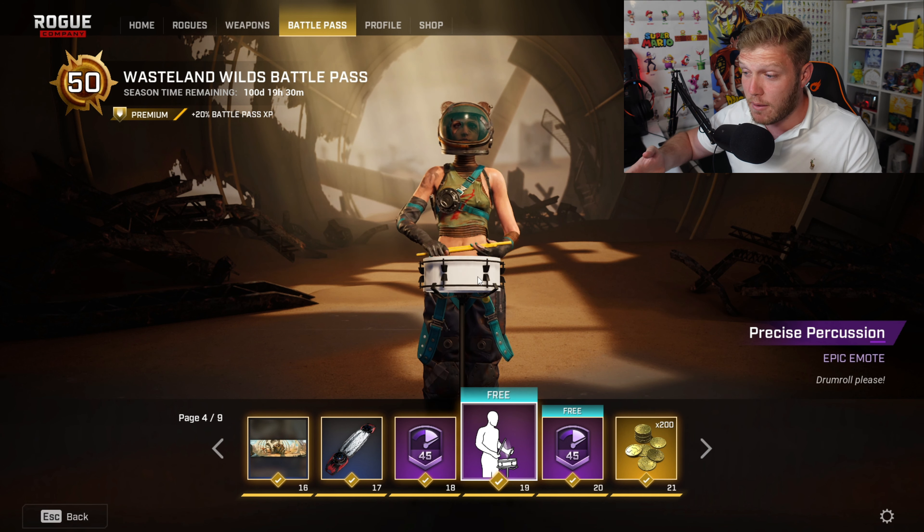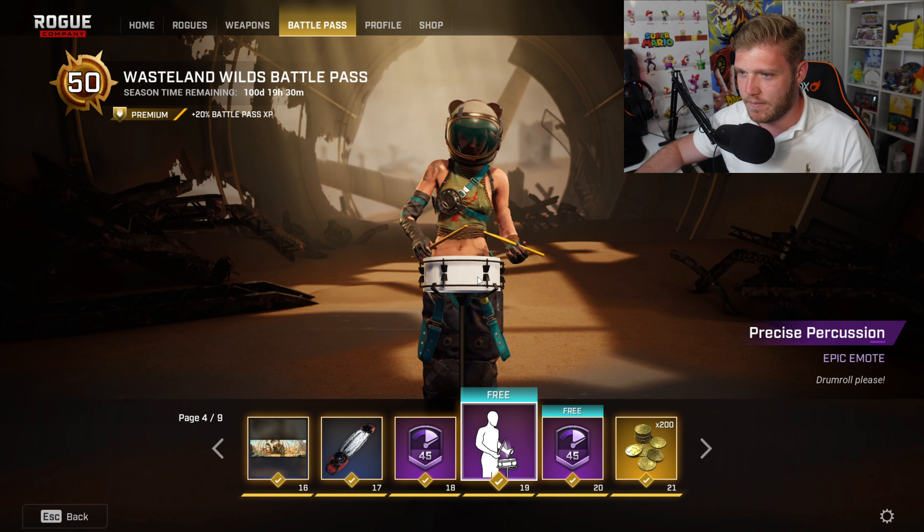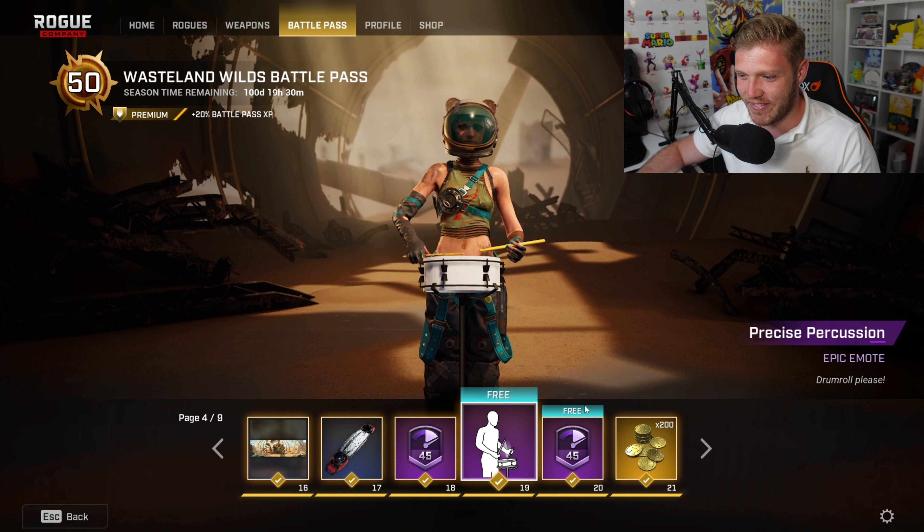Before we move into a free emote that's unlockable just for playing the game, this is called Precise Percussion. Can we get a drum roll please? Now that's pretty epic — pardon the pun.